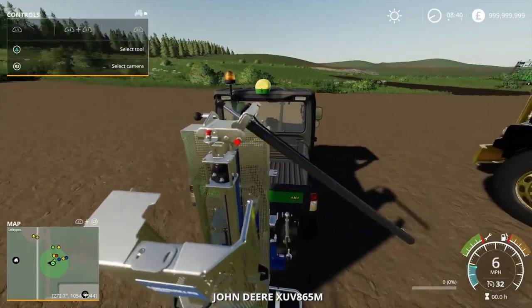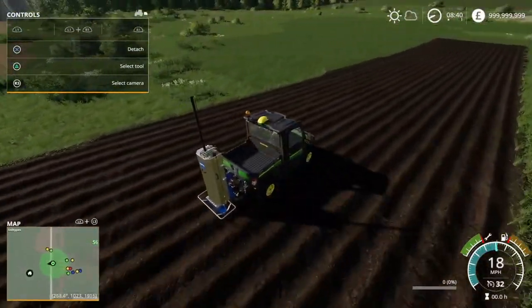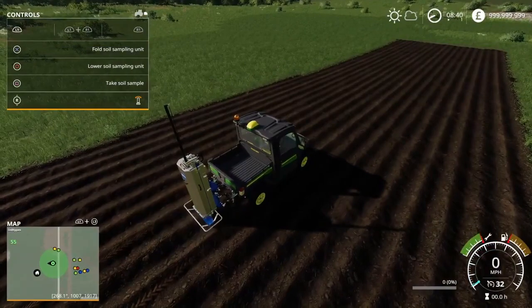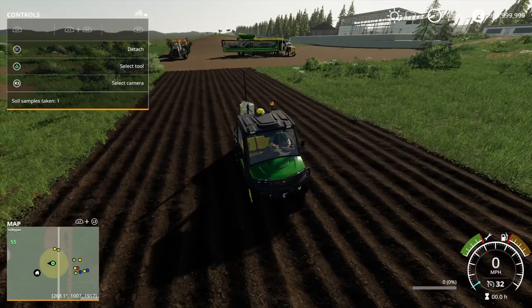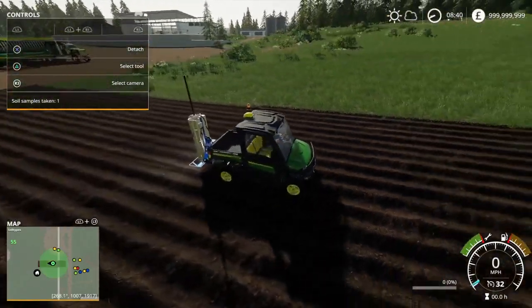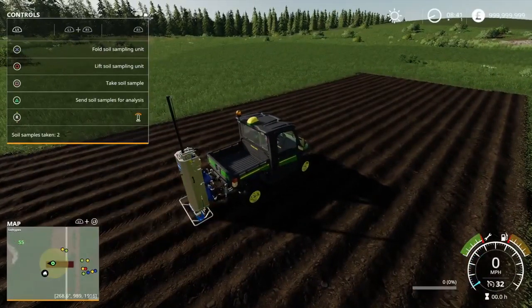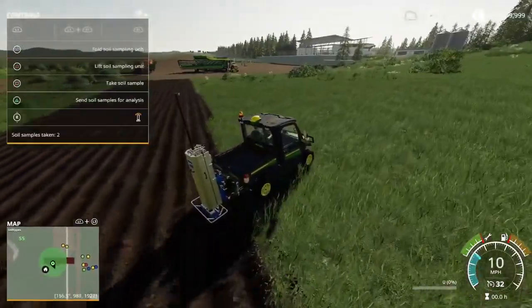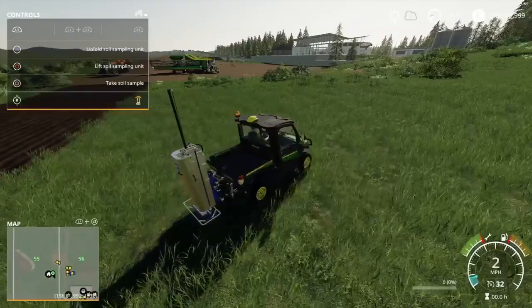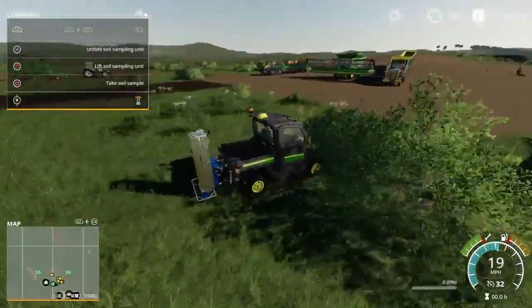Let's unfold the soil sampler — we may get the entire field in one go. Let's take the soil sample. Yeah, we've covered the entire field I think. Let's take a second line just to make sure. It doesn't cost that much to take a soil sample. We missed that little chunk at the end but let's send it off now.